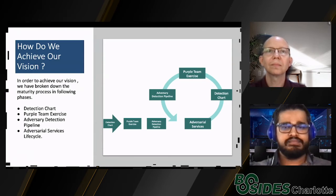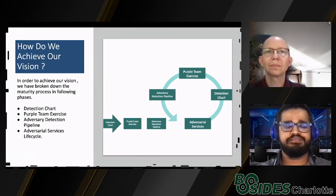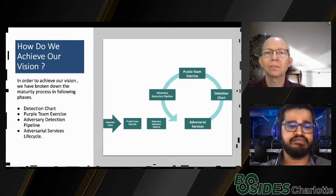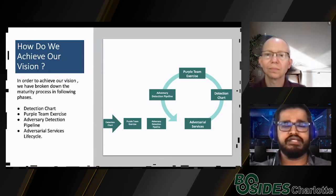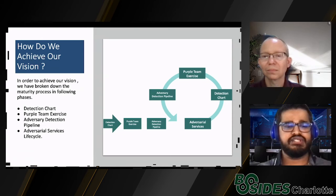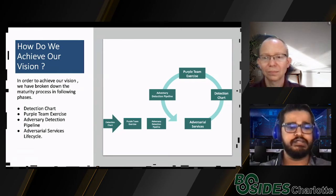How do we achieve this vision? Using a soccer analogy: to play a 90-minute game, you must be match fit and practice basic skills like dribbling, passing, shooting, and tackling before friendly games prepare you for the actual match. We've broken down our maturity process into four phases: detection chart, purple team exercise, adversary detection pipeline, and adversarial services lifecycle. The first two make you match fit; the adversarial services lifecycle is that friendly match between red and blue that prepares blue for the real thing.